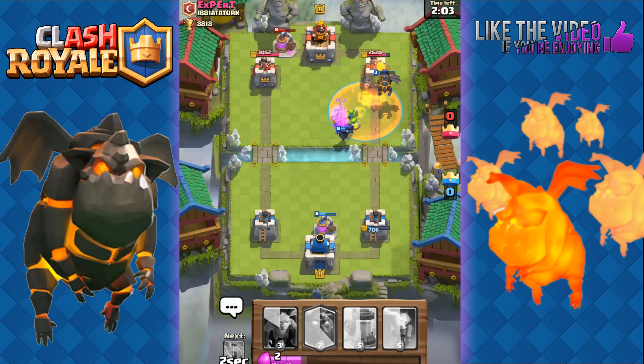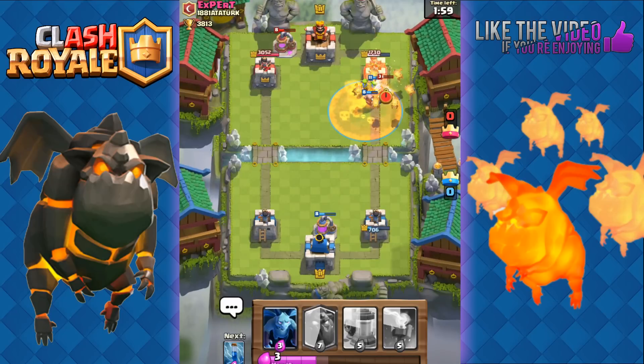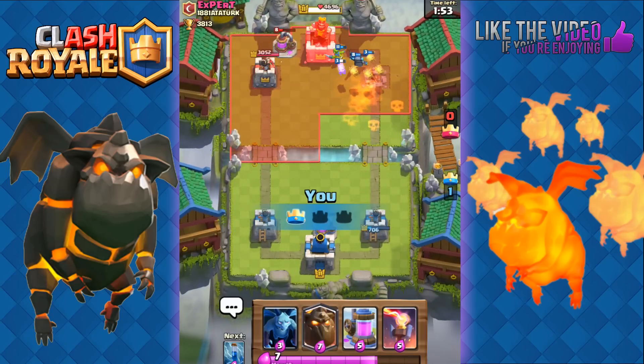Still, I'm looking very good here. I'm going to use a Poison. Look at that — the Pups. Now the Mini P.E.K.K.A and the Pups are just going to easily take that tower with the Poison slowing it down as well.